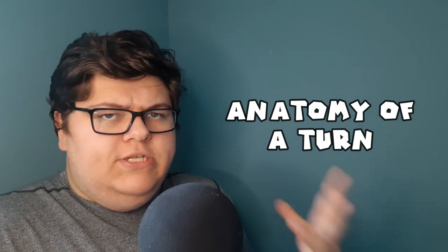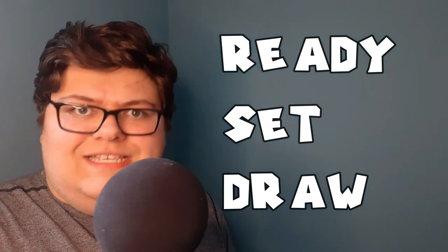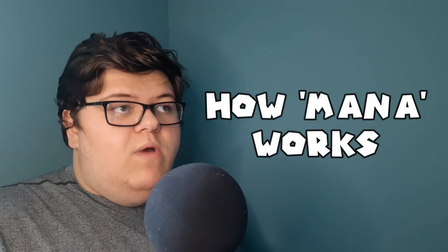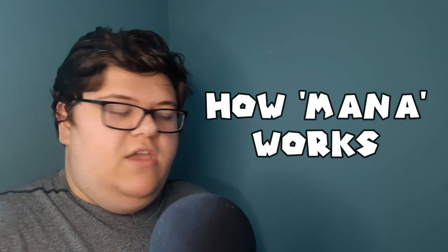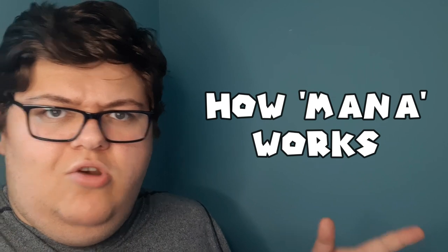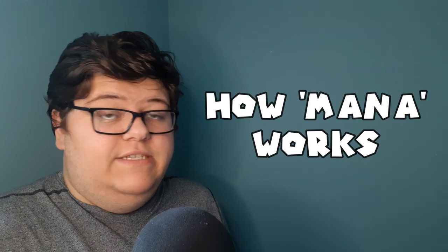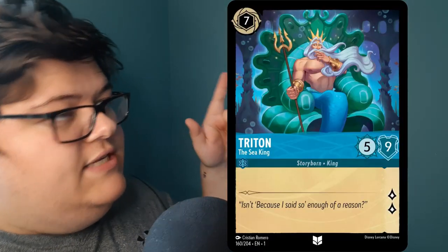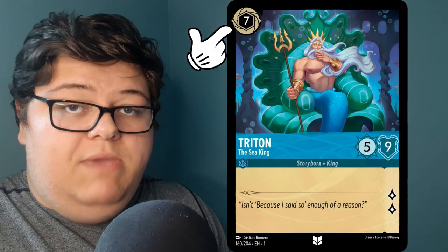Looking at how a turn works, it looks a lot like Magic. Instead of untap, upkeep, draw, we have ready, set, draw — pretty much the exact same steps. The next thing to cover is the inkwell and playing cards into it. Your inkwell is pretty much your mana pool, and I'd argue this is one of the bigger things that separates this from Magic. In this game there are no lands — instead you play cards from your hand face down. You reveal a card, and as long as it has that special ring on it, you can play it face down to make mana, or ink.